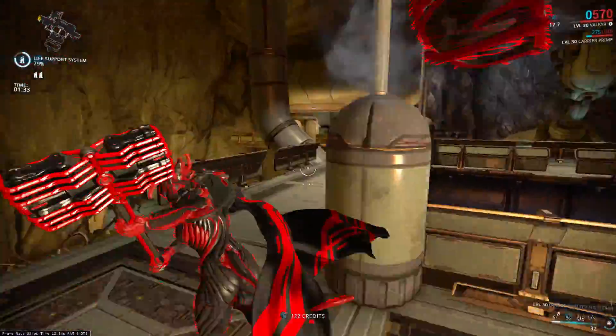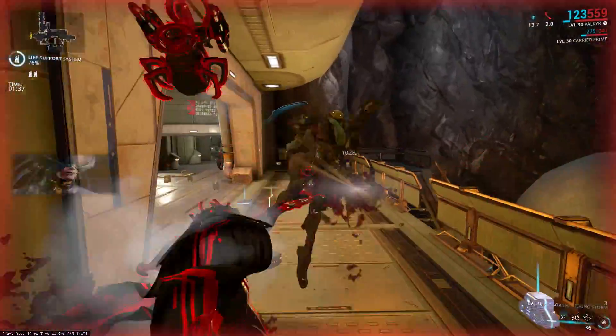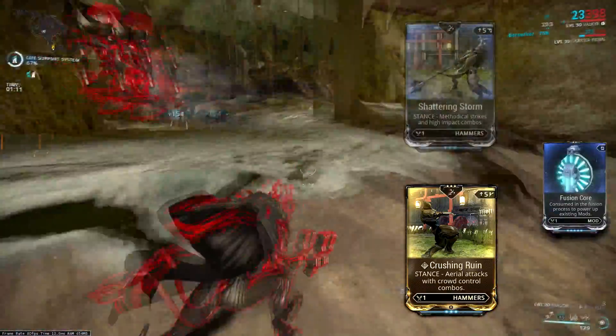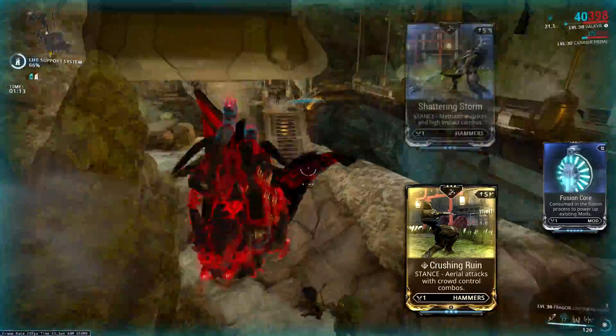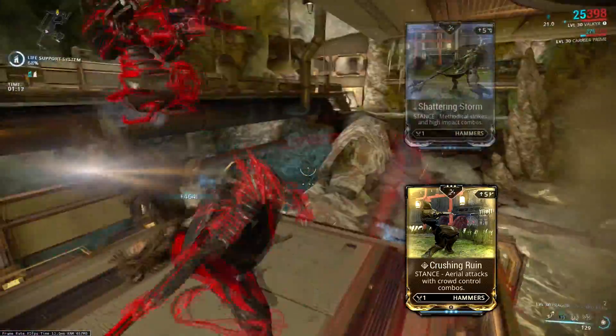You're gonna get it after like 5 runs on Tethys, so there is really no reason why you shouldn't at least try it out. Moving on to the second stance, Crushing Ruin, which is described as a stance with aerial attacks and crowd control combos. It has a V-polarity which matches the Fragger and Jat-Ki-Tag.